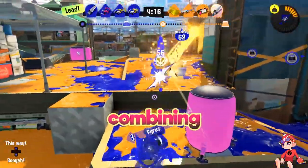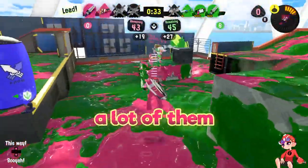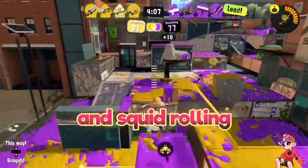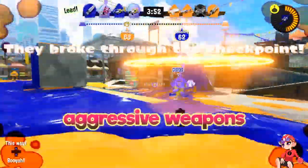Most of your kills are going to come from combining the two fire modes or one fire mode with the sub, so don't get too stuck using only one of them — try to use a lot of them together to get those picks. Jumping and squid rolling can also be used for an easier time hitting charge slashes up close.